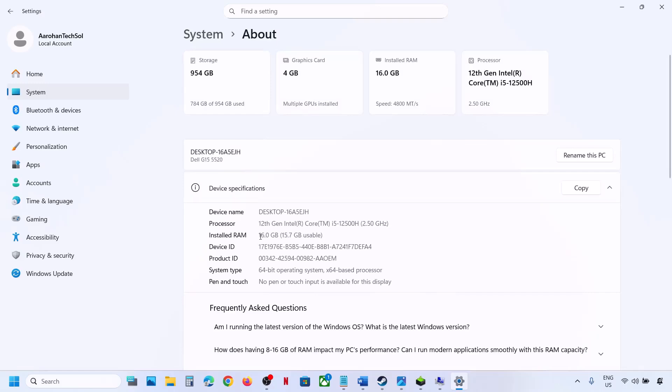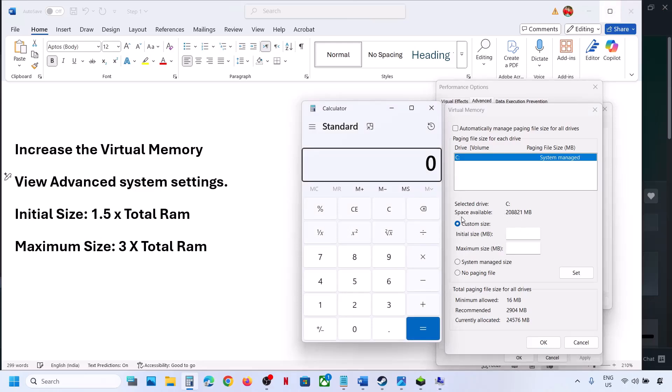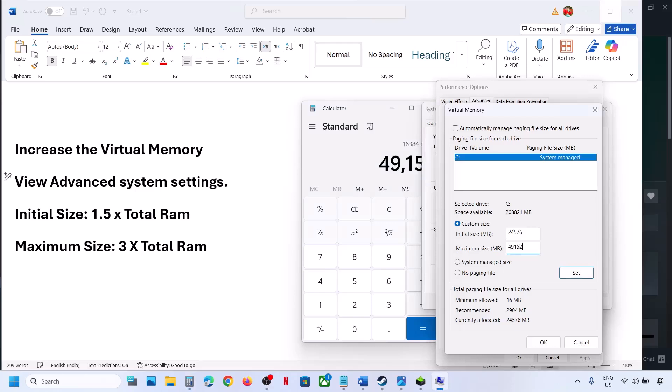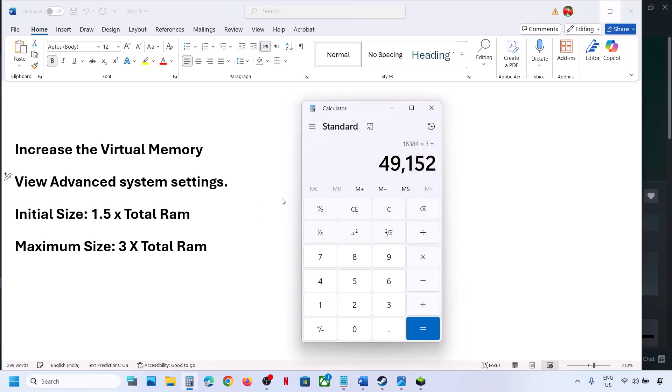In my case it's 16 GB. Calculate as follows: 16 GB × 1024 = 16,384 MB total RAM in megabytes. For Initial Size: 16,384 × 1.5 = 24,576 MB. For Maximum Size: 16,384 × 3 = 49,152 MB. Enter these values, then click Set — Set is important, make sure you click Set. Then click OK, OK, OK. Relaunch the game and check.